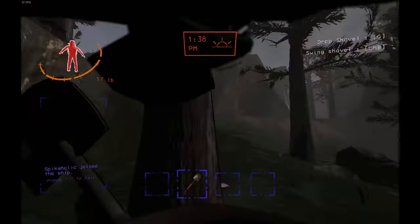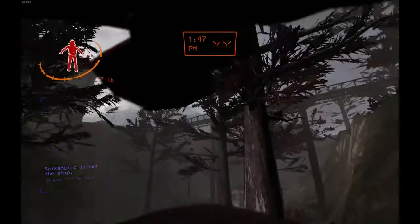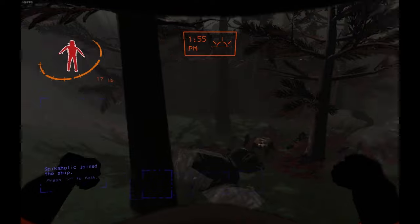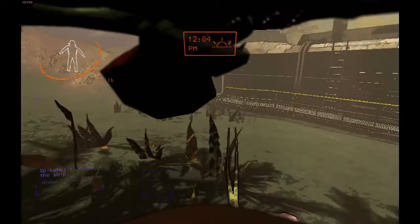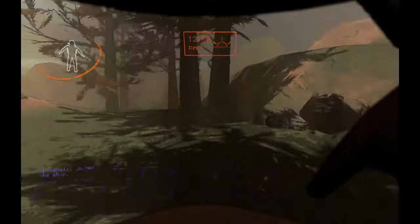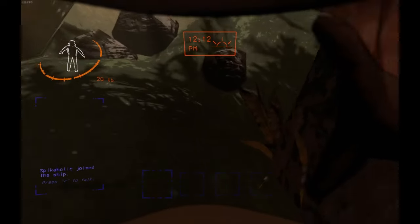Thankfully, there was another Tulip Snake just around the corner, and I let it sit on my head without swinging my shovel this time. It would flap its wings and do… nothing? This was because there was only one on my head. You see, up to five Tulip Snakes can cling onto a player at once, each increasing the height and speed that the player will be flown.